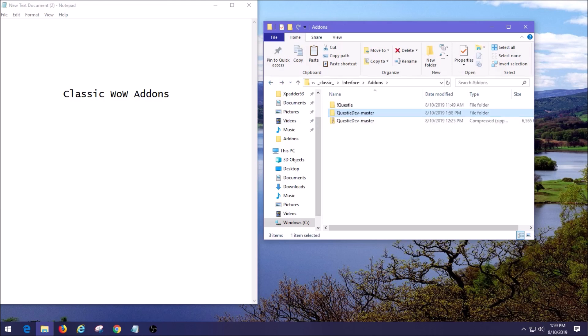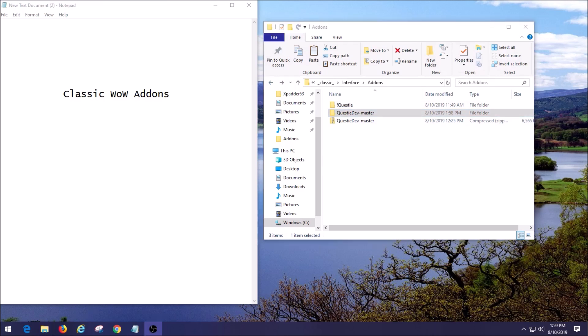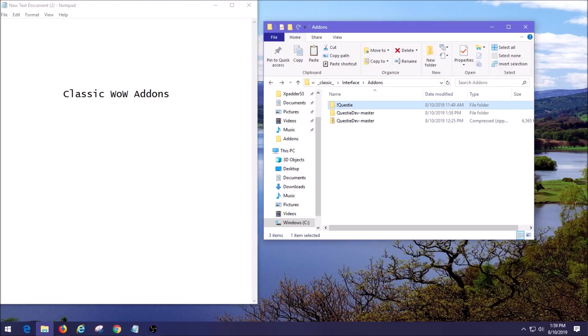For different add-ons you just keep them stacked up in this folder and do the same steps. If you want to use Recount, DBM, and so forth, you just don't want duplicates of the same type of add-on. Now I come to find out the reason I'm having issues using Questie is because the one I was using is not the right one to use.